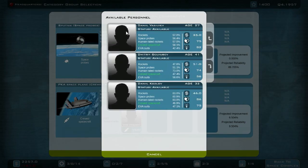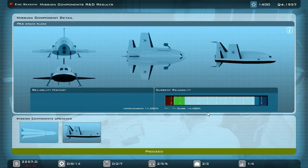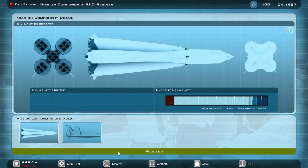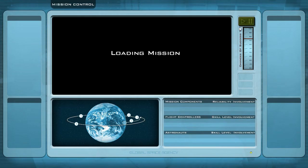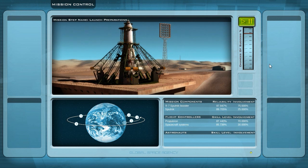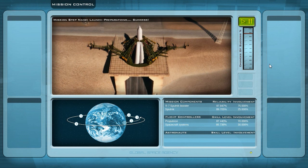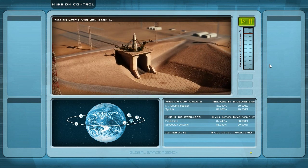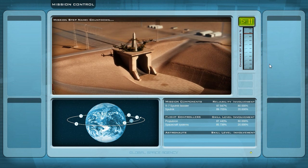We're now losing money, but hopefully at this stage that's okay because we should get prestige from the upcoming launch and then we can't earn more prestige from further launches. I can close the R7 Sputnik booster and the Sputnik itself to regain some income. Let me assign my scientists to the PKA space plane. Now let me end the season. The PKA space plane is at 14%, so this will take quite a while. Let's launch the extended duration mission from mission control.